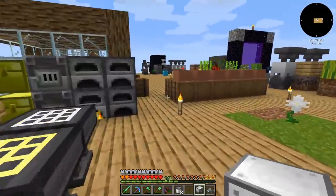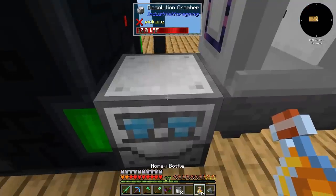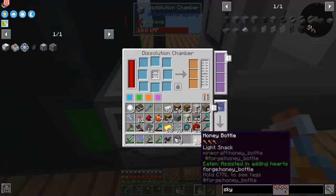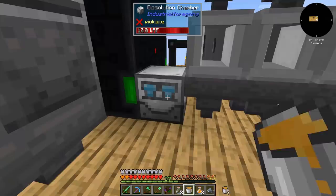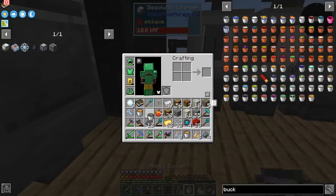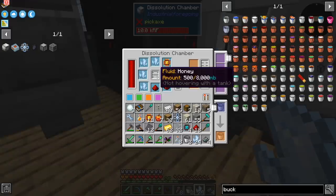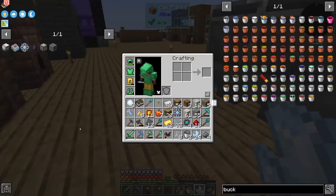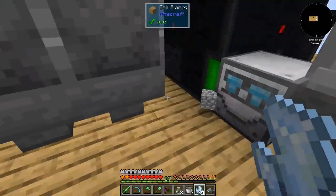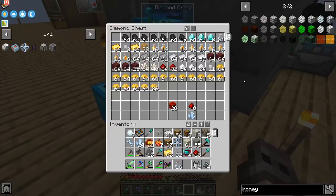How do we provide it with honey? Can I right-click with honey bottles? No, I need a honey bucket. Yes, you can right-click with a honey bucket. I think automating this is going to be painful, but we do have a 1K storage cell. And it takes two buckets. Can I pump the honey from here? That is something we can figure out later on — we're not in a hurry.